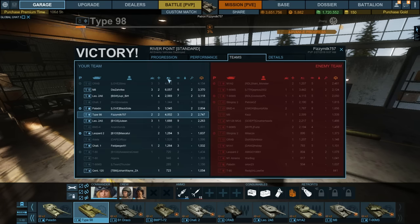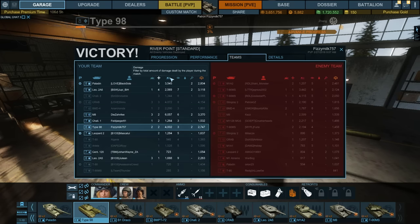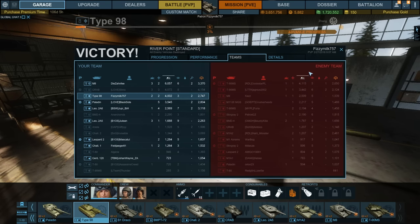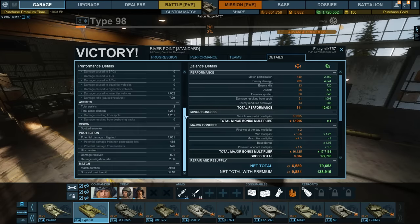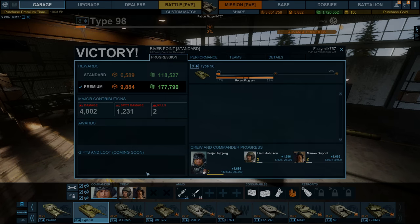On the results screen: 4002 damage, two kills, 1231 spot damage. We didn't do very well as a team — fourth on kills, third on damage, poor on assists and spots, just over halfway on reputation. This was only my third game in the Type 98 and I'm basically running it stock — just the second AP round, one retrofit, and Freya as commander. Thanks for watching; I hope this gives you a first look at the Type 98 to help you make up your mind.